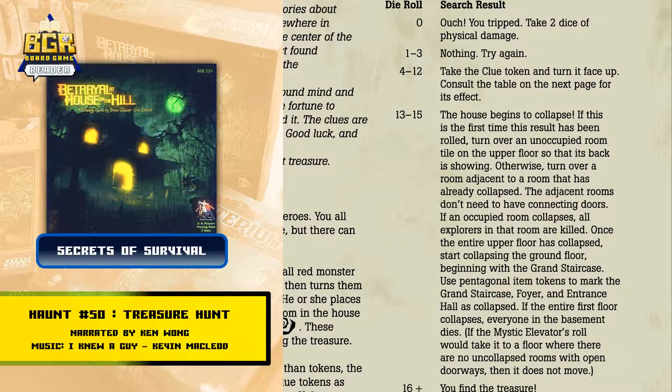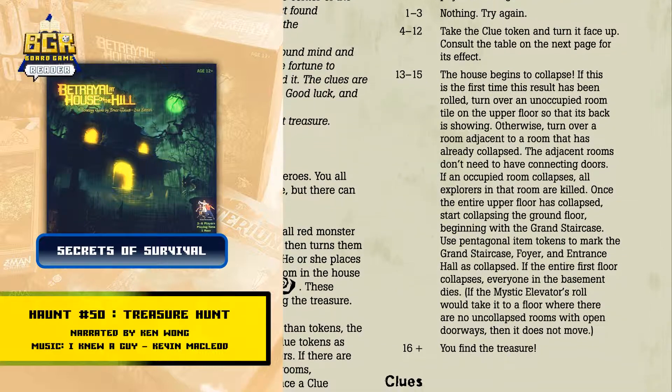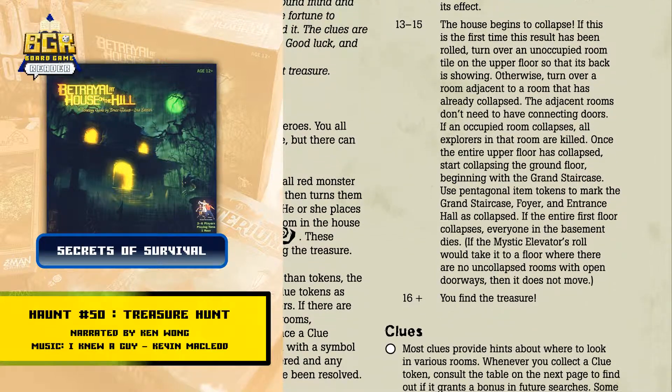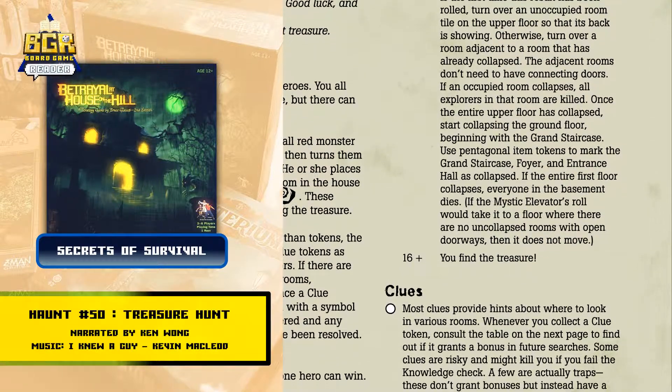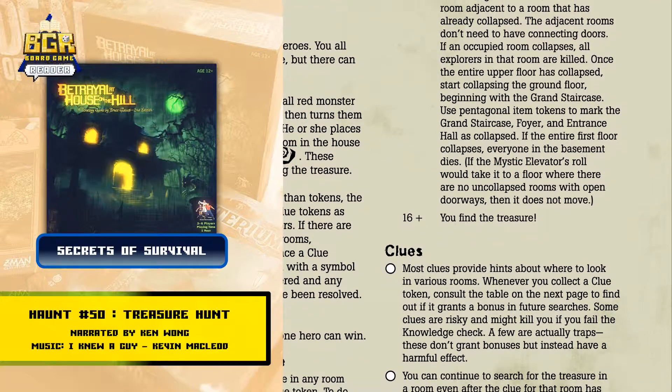Use pentagonal item tokens to mark the grand staircase and foyer. If an entrance hall has collapsed and the entire first floor collapses, everyone in the basement dies. If the mystic elevator's roll would take it to a floor where there are no uncollapsed rooms with open doorways, then it does not move. A die roll of 16 or more means you find the treasure.